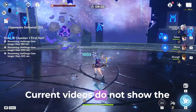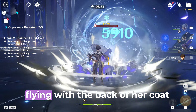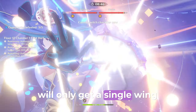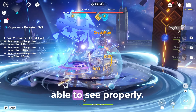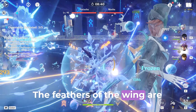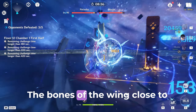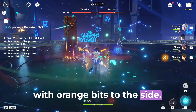Current videos do not show the visual effects properly. Arlecino will lean forward when flying, with the back of her coat waving. When entering flying mode she will only get a single wing, because two would be too obstructive and you would not be able to see properly. The feathers of the wing are blood red with some lines of orange in them. The bones of the wing close to Arlecino are glowing hot yellow with orange bits to the side.